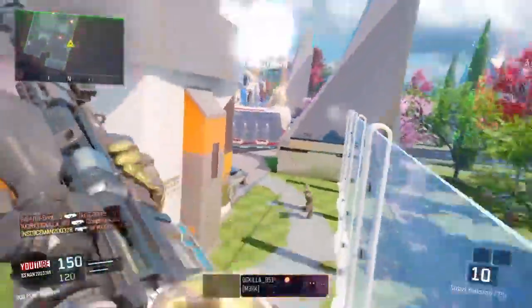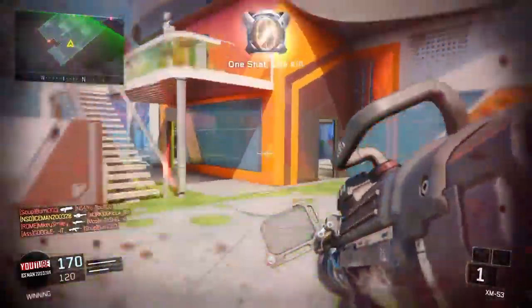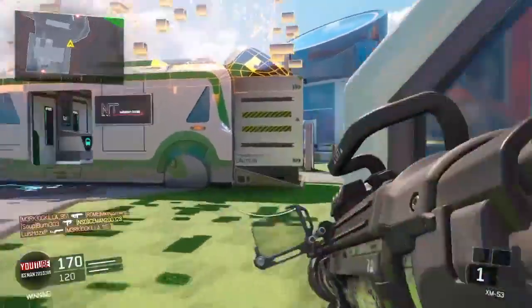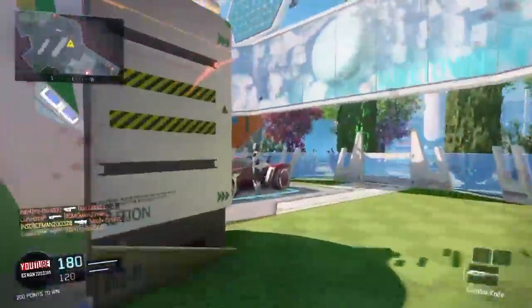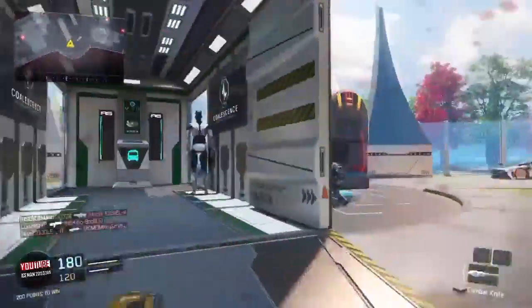If you struggle with any guns — let's say you struggle with the Locust — if you want, camp, or if you're good with quickscoping, just go ahead and quickscope with the Locust and the SVG. And if you guys are having trouble with the last weapon which is your fist, just make sure to punch with the left — punching with the left is faster.